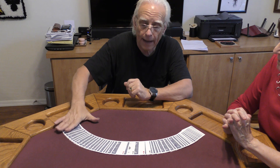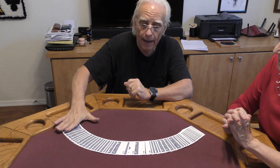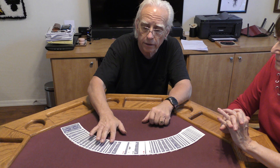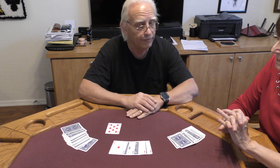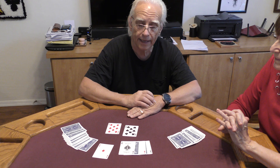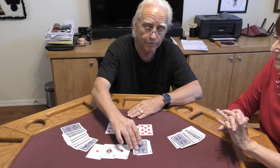Now we have our four aces in the center of the pack, and there's a card right next to each one of those aces. Right next to the ace of diamonds — we found the eight of diamonds. Right next to the ace of spades — the eight of spades. Right next to the ace of hearts — the eight of hearts. And right next to that ace of clubs — there is your eight of clubs.